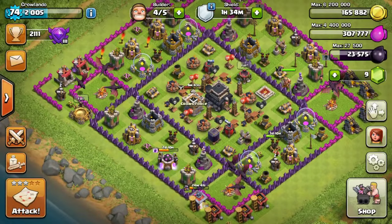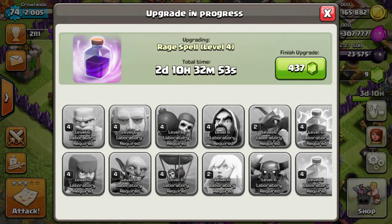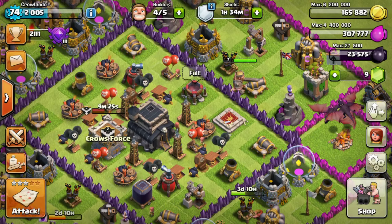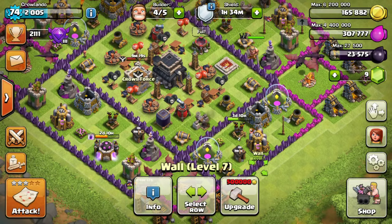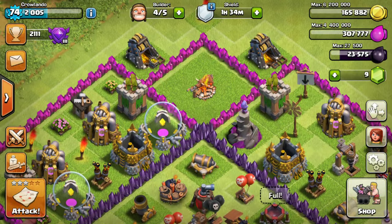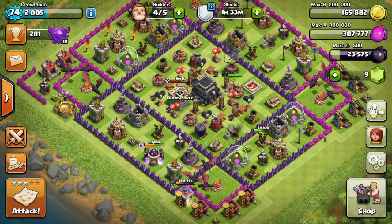Pretty spiffing — as you can see I'm 74 and a half, hopefully hitting 75 soon. Currently upgrading my Rage Spell to level 4, which is always good, and upgrading my air defense to level 5. Since the update the gem boost is just non-existent — absolute nightmare. I'm going to carry on upgrading all my walls to level 7, and move on to upgrade everything else — probably the hidden Teslas to level 2. All the archer towers are just upgraded to max level. Dragons are level 2, new ones are level 3.